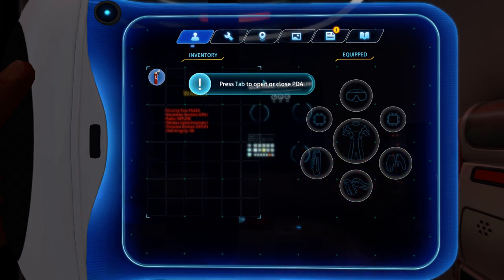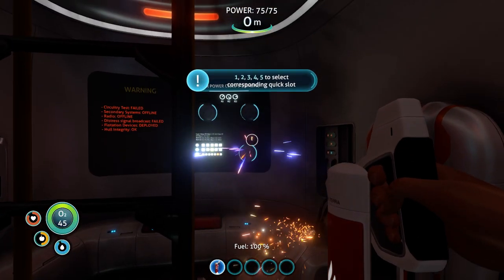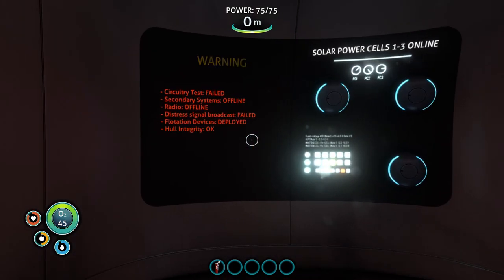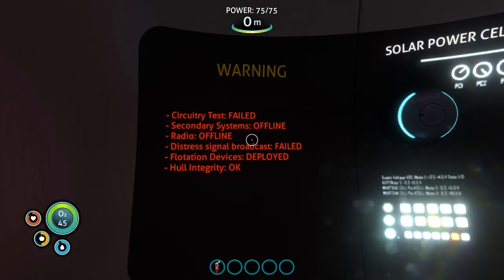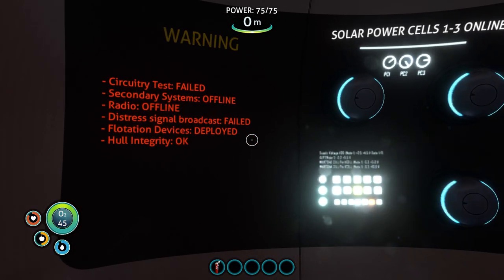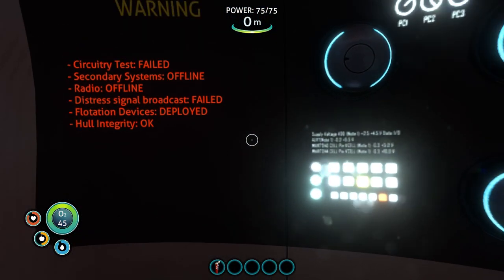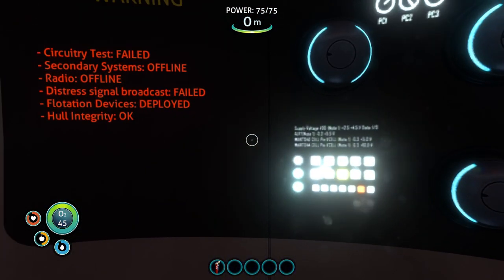Now, this little tutorial message — I've got to close the PDA to get it to go away, and then they want me to use my hotkeys. Circuitry test failed. Secondary systems offline. Radio offline. Distress signal broadcast failed. Flotation devices deployed. Hull integrity OK. And our power cells are online. You can see at the top of the screen we have 75 power — three power cells of 25 each.